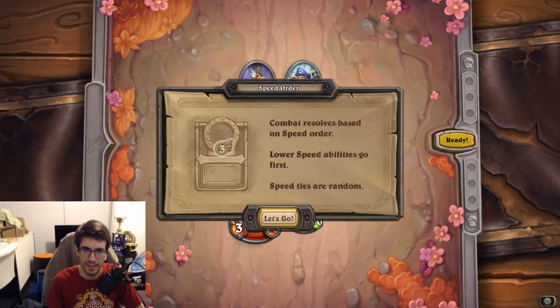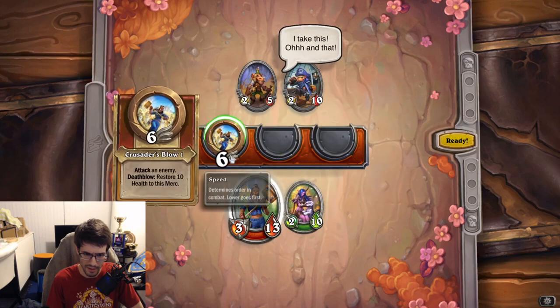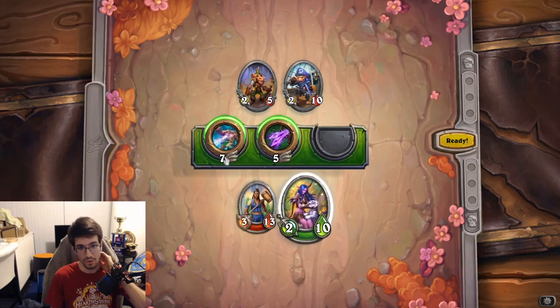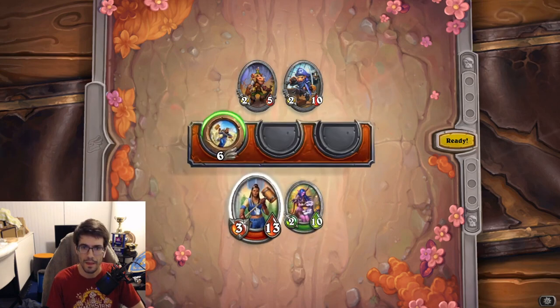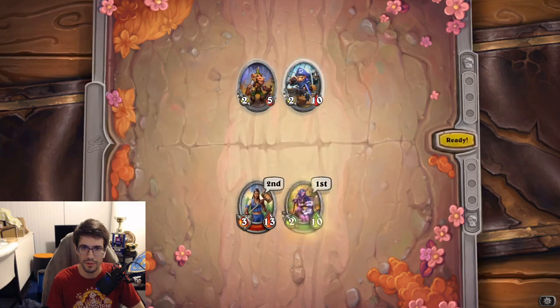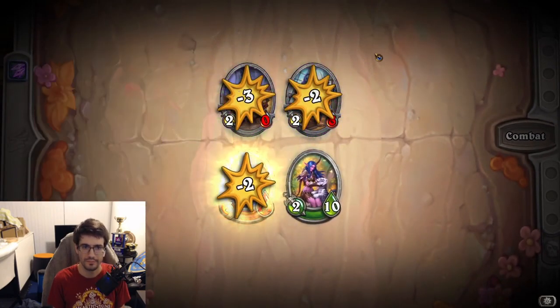Now we have two opponents. Combat resolves based on speed order — lower speed abilities go first, and speed ties are decided randomly. You'll see a wing icon with a number on each ability indicating its speed. Cariel's ability has a speed of six, Tyrande has abilities at speed seven and speed five. The lower the number, the earlier it resolves. After you pick abilities, the fight plays out in speed order.